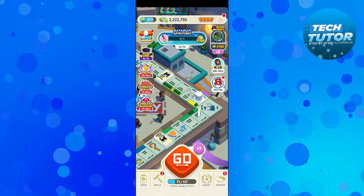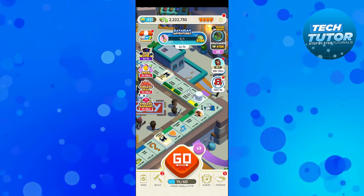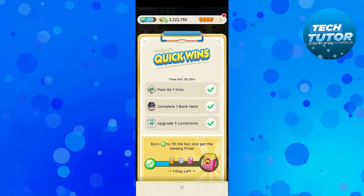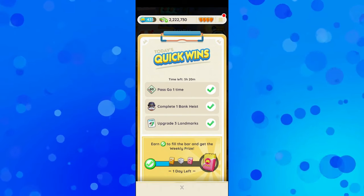The next possible way to do this is by completing your daily tasks and obtaining your weekly rewards. To do this, come down to the bottom left hand corner and press onto the wins button down here. As you can see, you're going to get quick wins every single day, so you want to complete these every single day, and again sometimes the weekly prize for doing this is new shield skins.